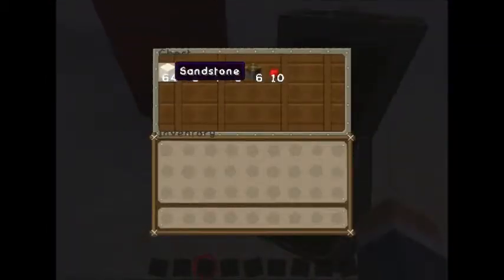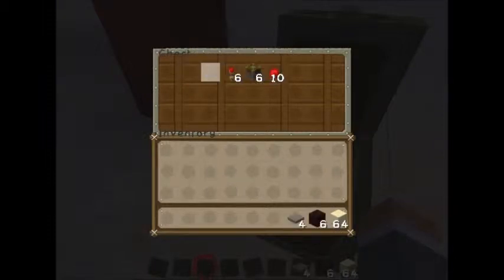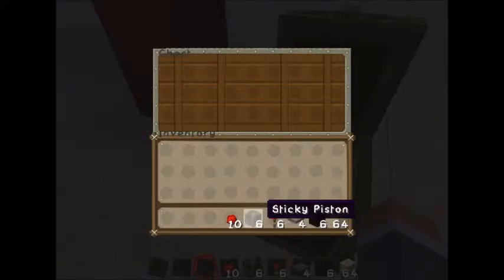So you're going to need some random building blocks, door blocks, 4 pressure plates of any of your choice, 6 redstone torches, 6 sticky pistons, and 10 redstone. If you want to make it 2 high, you'll only need 4 door blocks, 4 pistons, and you'll only need 8 redstone.